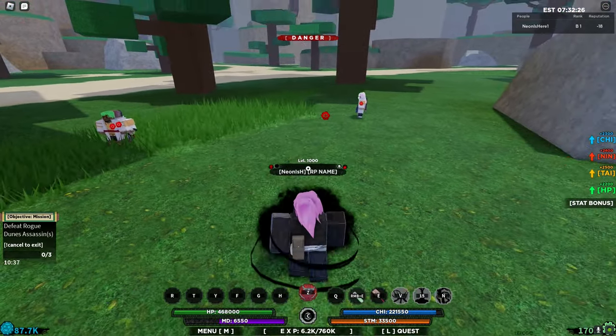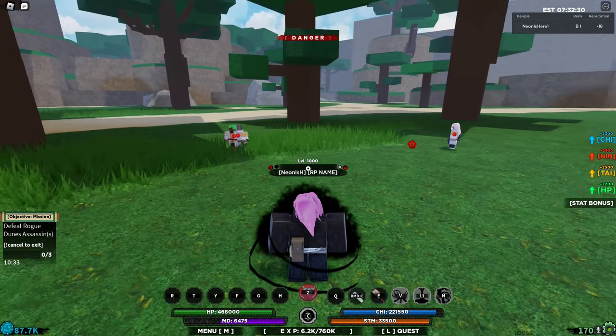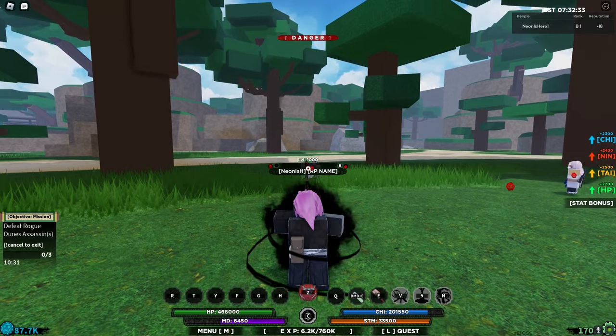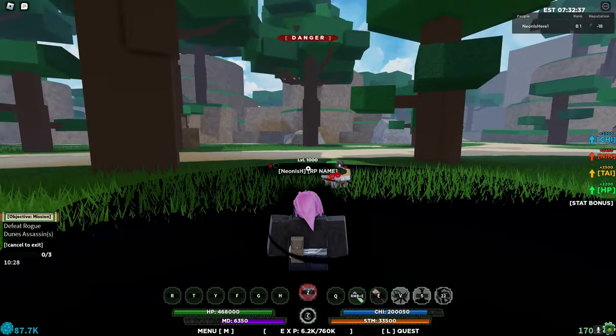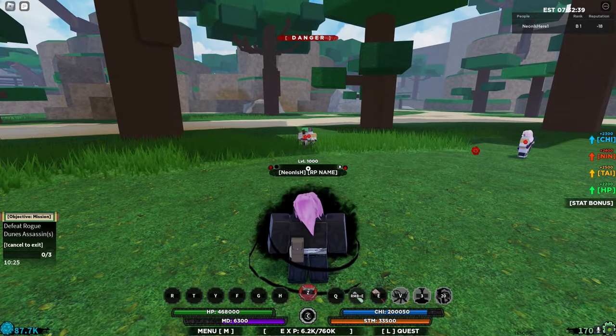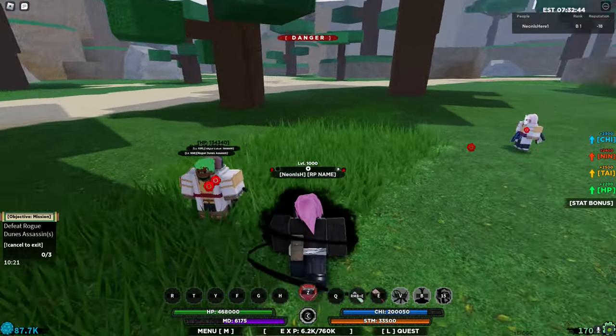The last move is called Reflect Overload — pretty much the same thing. You hold your cursor on your enemies and it stuns them for a second. That's literally it for the regular moves.